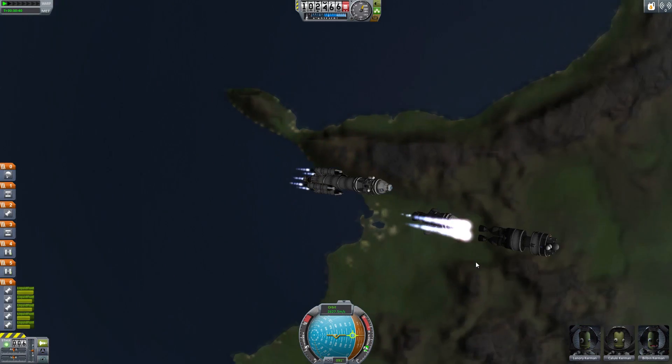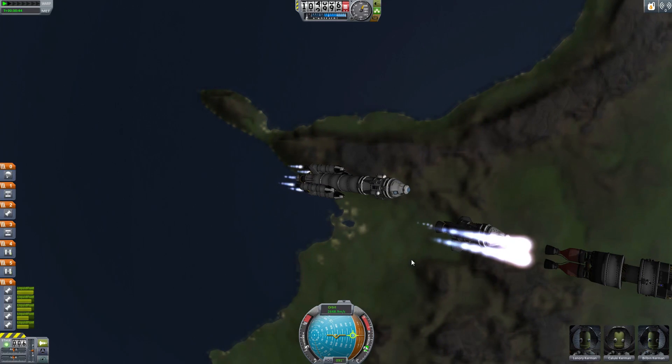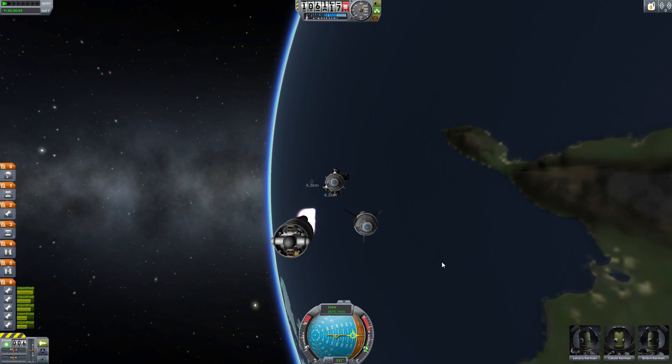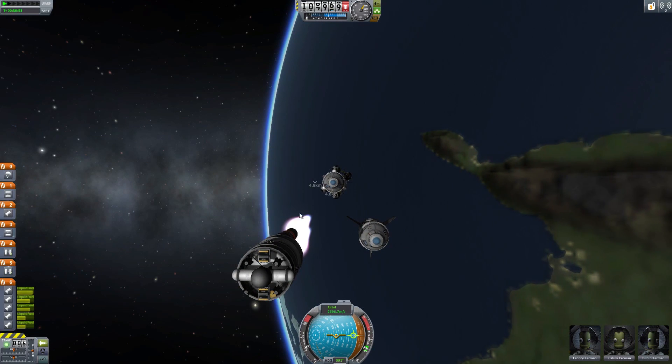I'm still capped, and of course once these engines run out of fuel and they have to be ejected, we'll have the same problems. But you don't tend to be using asparagus staging when you're in orbit — that tends to be more of a ground-based thing.